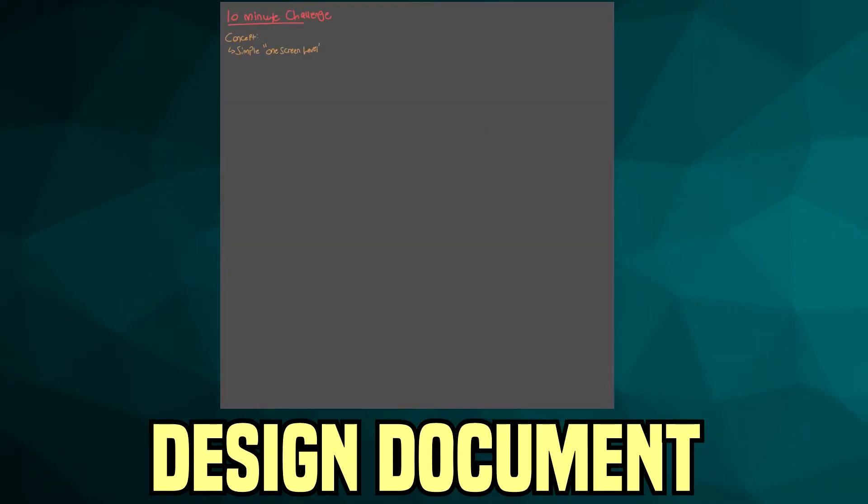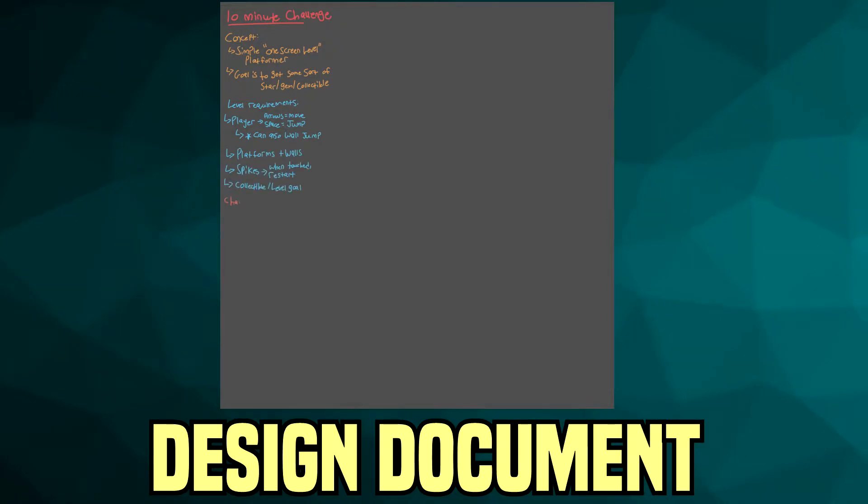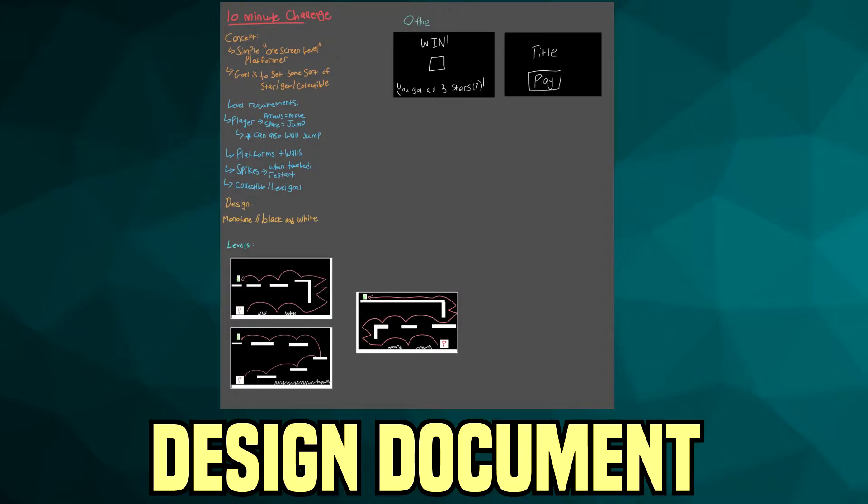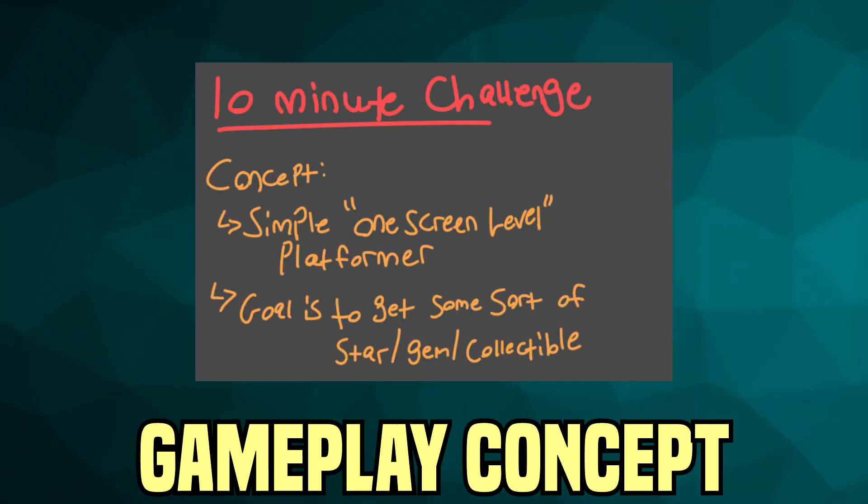As with all my other projects, I always make a design document outlining exactly what I have to make. Since the main restriction was making the game in 10 minutes, I had to keep in mind what would be reasonable within that time frame. I came up with a simple concept I knew I could pull off: a one-screen level platformer. The entire stage would be on one screen and the goal would be to jump to get some sort of collectible.